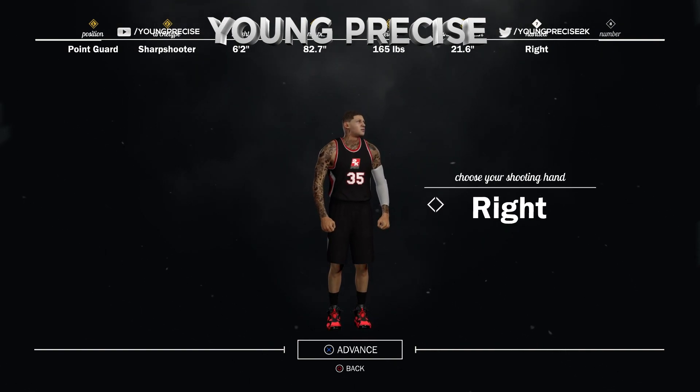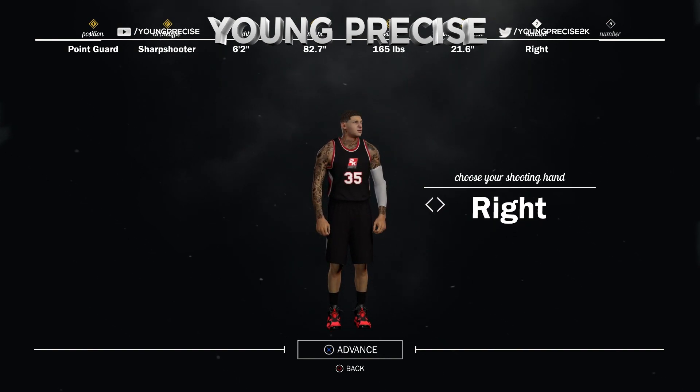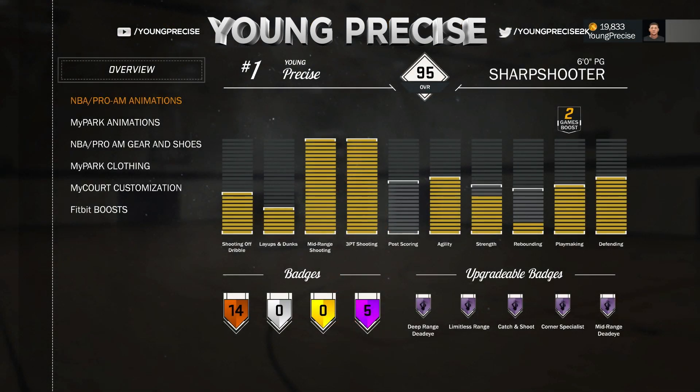I'm going to show you guys my player. This is the initial build, and this right here is the best build to have as a point guard on 2K17. You can see basically the overview of my player — I have everything maxed out that's important. Post-scoring, strength, and rebounding are not important; you don't have to put those up at all. I just did because I wanted to be a 95 overall.